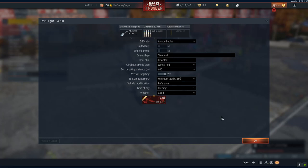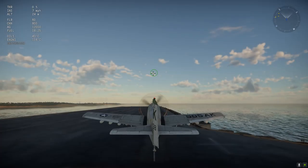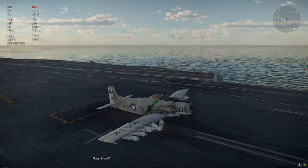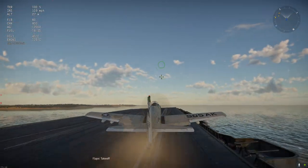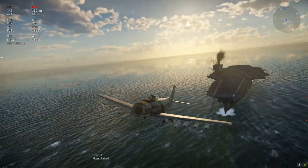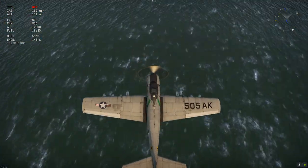Let's go with just air targets and put that in realistic. Test flight — you do actually spawn on the carrier, because technically this is a naval plane. We get the catapult launch, and here we are up in the air. You can see all our mini-guns mounted on the underwing hardpoints.